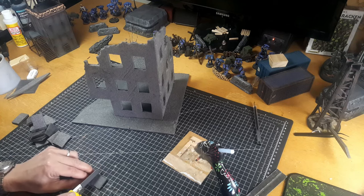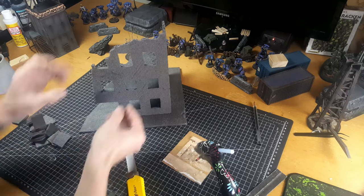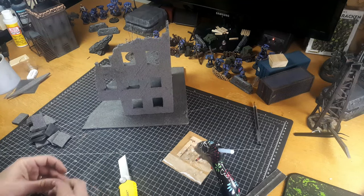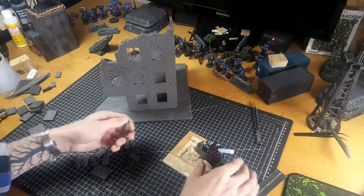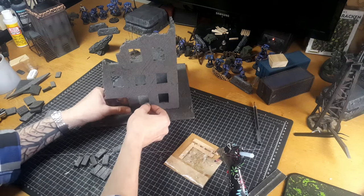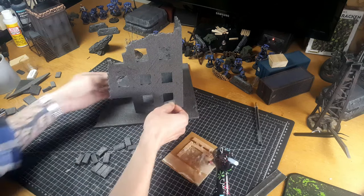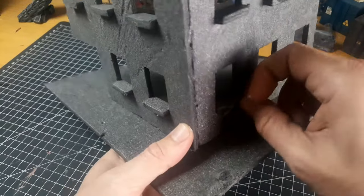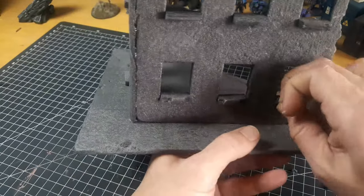Here we're going to go back to using those cutouts from the windows and insert some windowsills. All I'm doing is cutting each one into about thirds — because we cut these out of the holes we don't need to measure them, we can just insert them and they'll fit nicely. Cut a bunch of those off from those window off-cuts and start gluing them straight into the building. We are going to damage those up in a second too just to match the rest of the building, but for now insert them as nice little rectangles with the hot glue. Make sure you put your hand around the back when placing these in so they're sitting flush at the back of the wall, then tear a few little chunks out to give them a more ruined look.